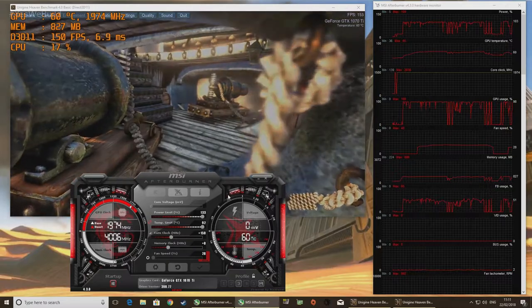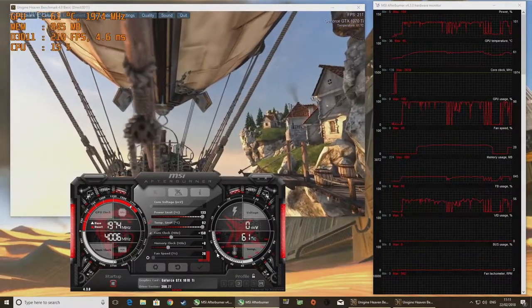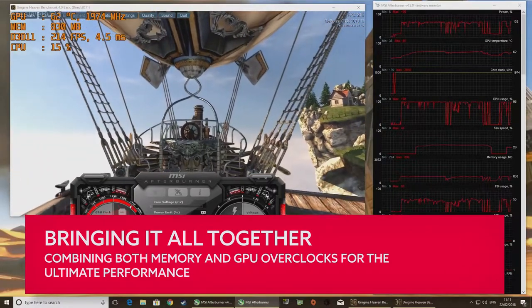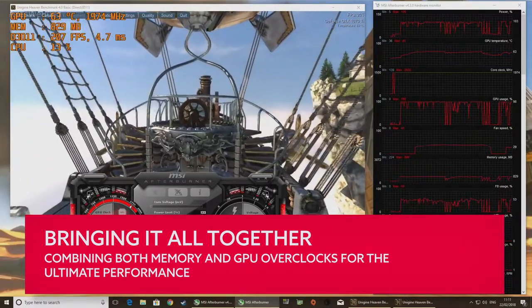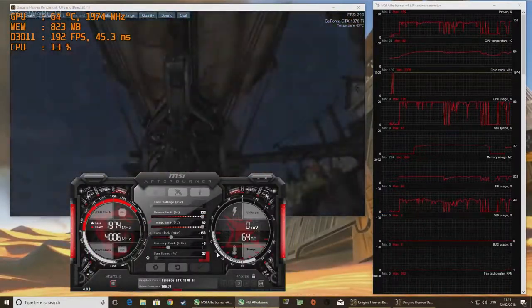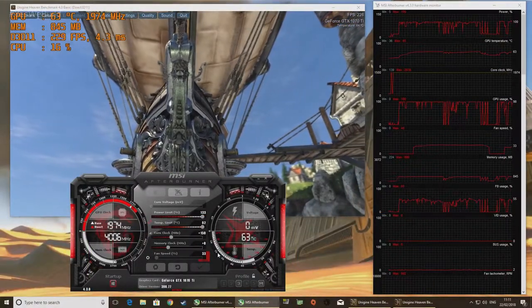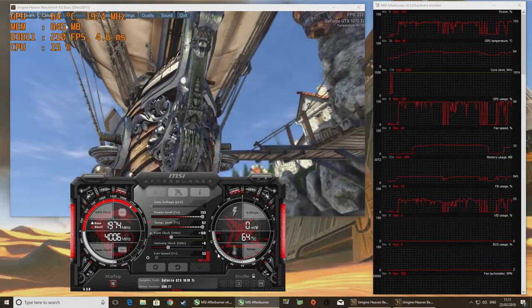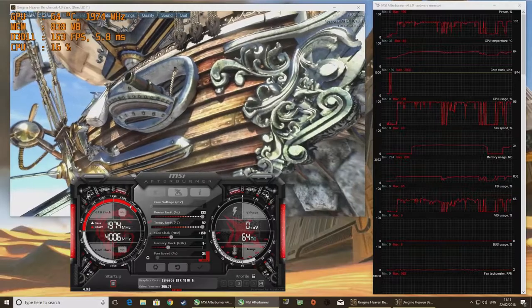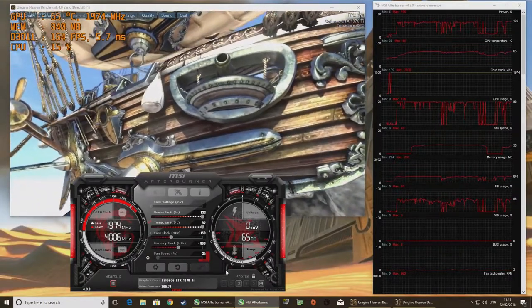So now you've found a stable offset for both memory and GPU, you need to apply both at the same time. You will likely find you experience some artifacts that weren't present when you ran both overclocks independently. Just try to classify the artifacts as either originating from the GPU or memory offset and drop the clock speed slightly until they go away. If you see a complete system crash or freeze, simply restart, set your overclocks slightly below the initial values, and go through the process from there.